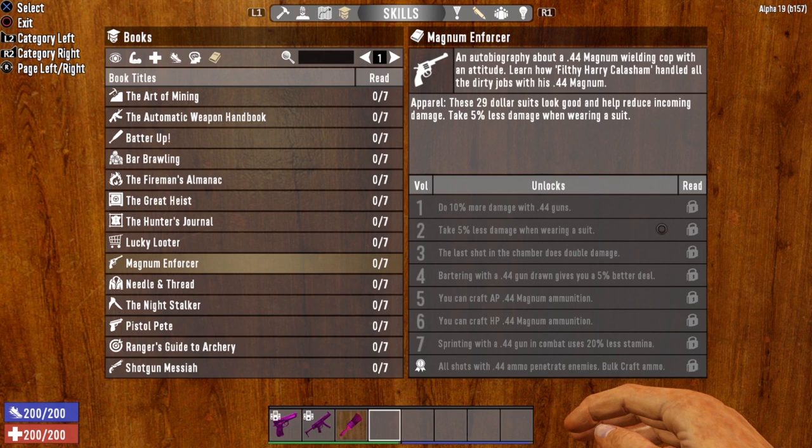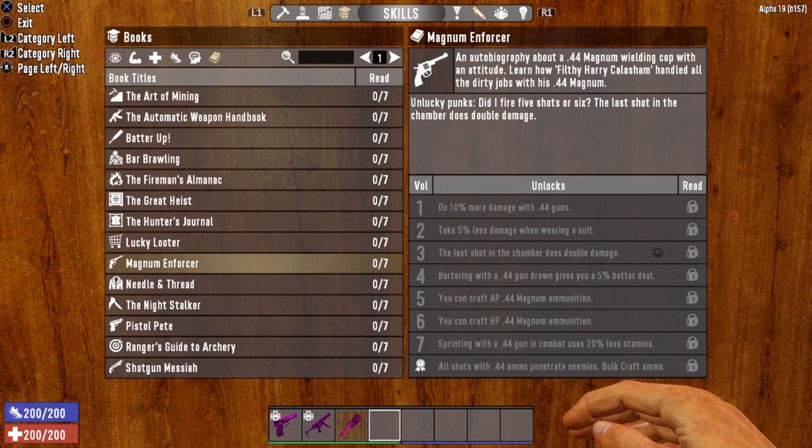There are much better clothing options, which is why hardly anybody in this game wears a suit. You need it to complete the series, and completing this book series is a very good thing to do. Book Volume 3 is Unlucky Punks — did I fire 5 shots or 6? The last shot in the chamber does double damage. This one gives me a little pause. Will this work on the Desert Vulture?